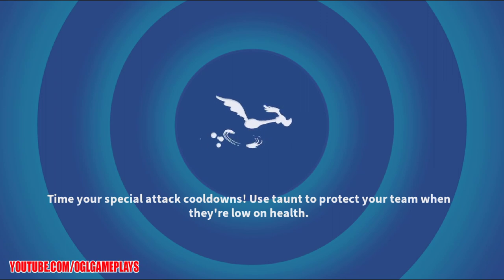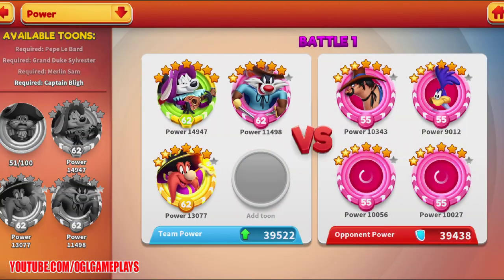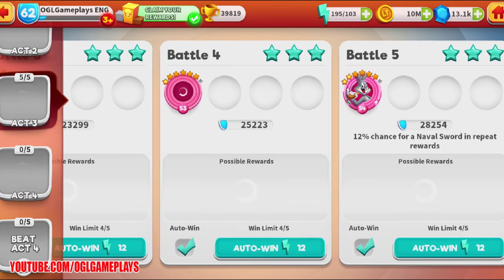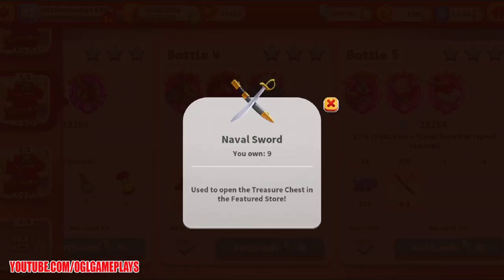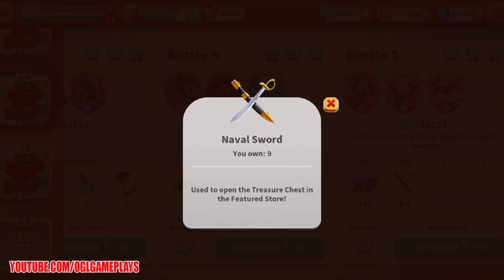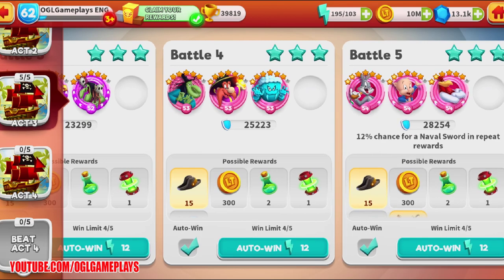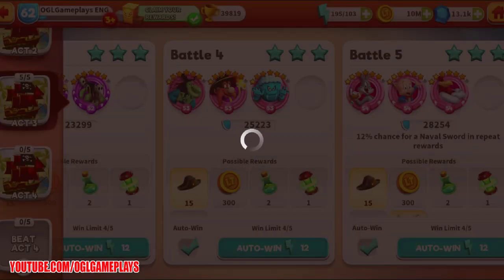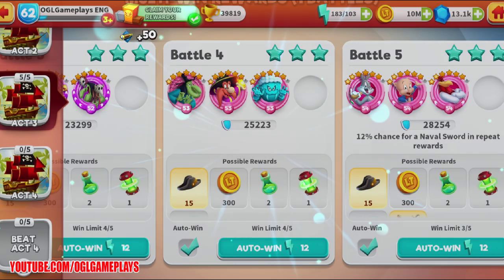Act 4 requires Captain Bly so we need him first. Don't forget the repeated quests give a chance at a naval sword to open treasure chests in the feature store. The drop chance is 12%, which is actually not bad. Let me try them one by one — got one! Let's try again.